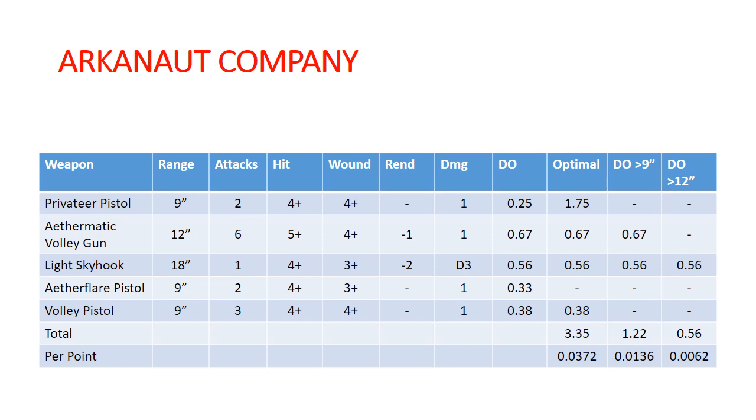Their optimal damage output — if you have a target within 9 inches — is putting out some pretty heavy damage. They're almost twice as efficient as an ironclad. But their range just sucks really badly. When you get to greater than 9 inches, you go to just the volley gun and skyhook. And at greater than 12 inches, all you've got is the skyhook. So really not that exciting at all.